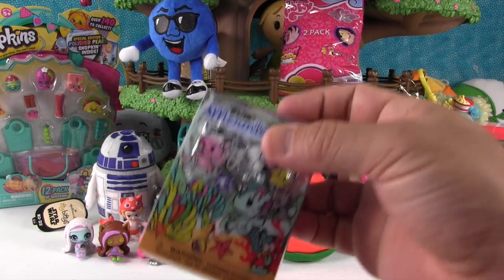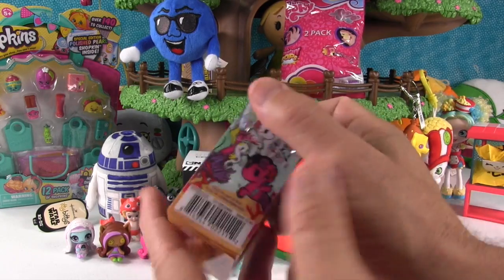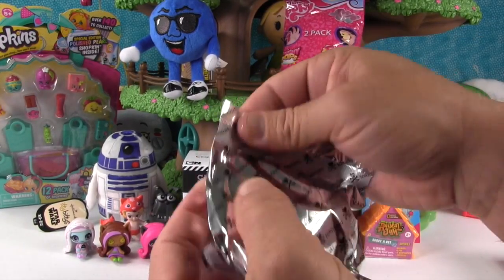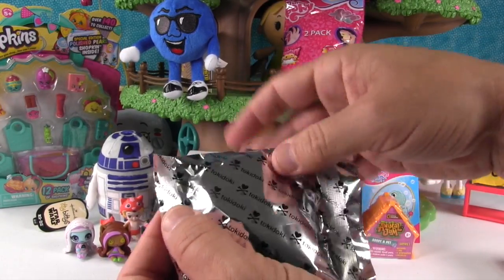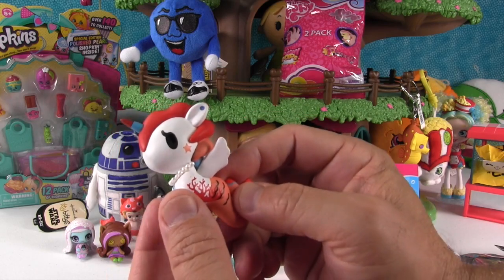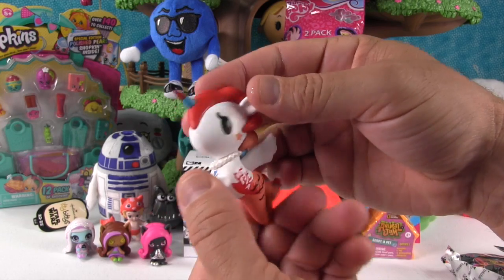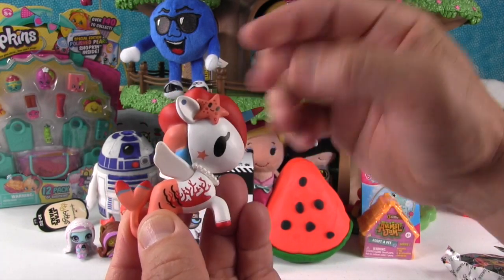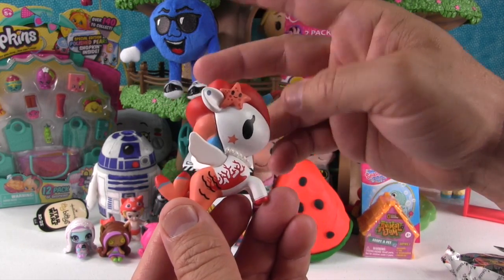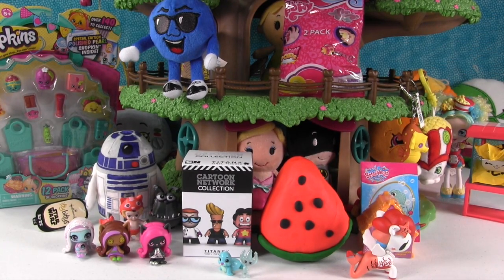The next package is Mermicorno by Tokidoki. Inside they get a figure - they think it's Coralina, who has coral all over her and a starfish on her head. They joke about calling her Starfishalina. Paul ends up with glitter on his eyebrow from the Abby Bominable figure.